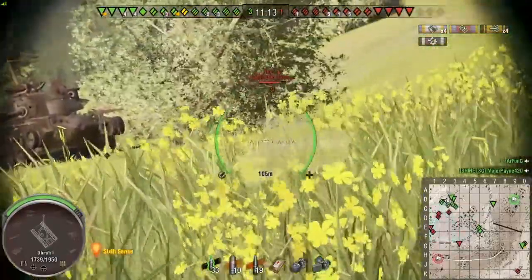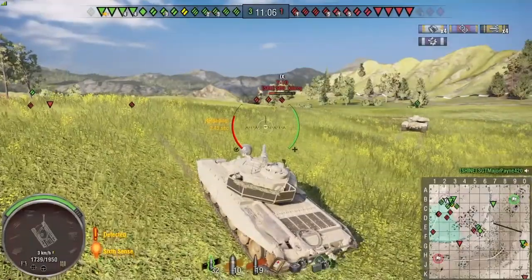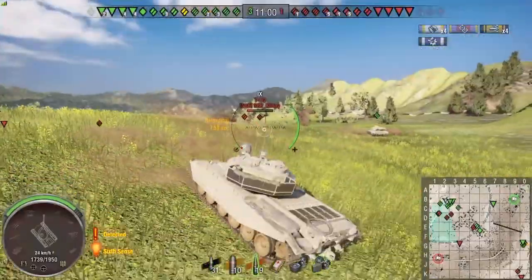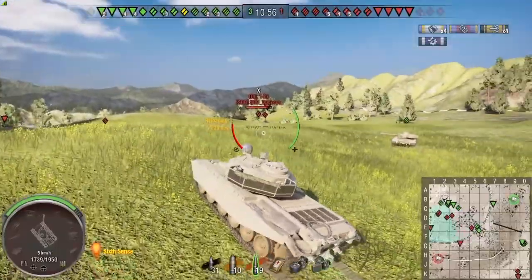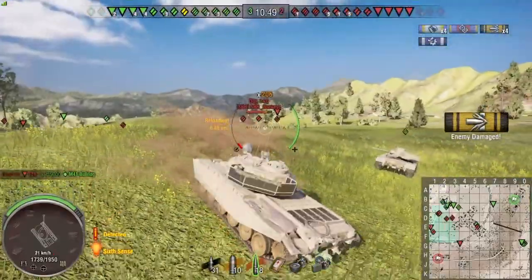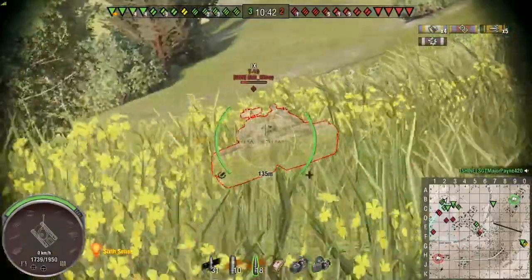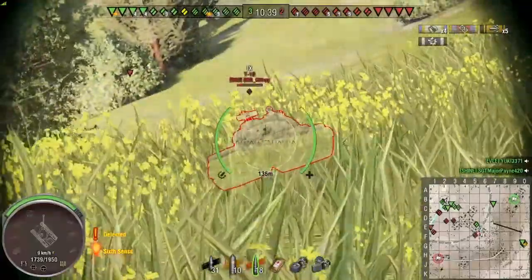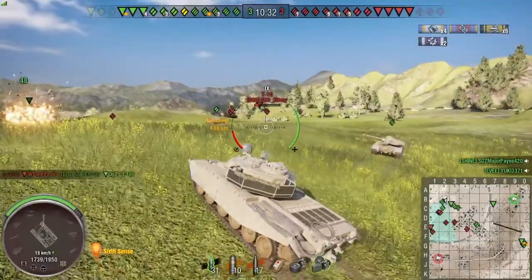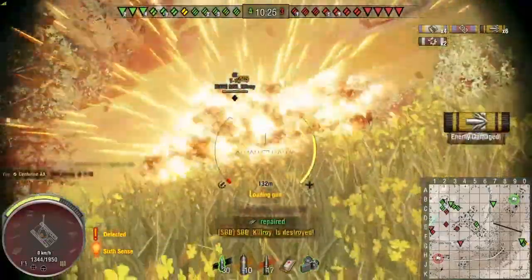My immediate threat is the OBJ 140 — I'm either missing or bouncing off his turret. Unless I load premium I'm unlikely to go through it. We've got a weakened T-10 in front of us; I'm tunnel-visioning him a little, but it's not really about the kill — I want to get one of their guns out of the game. We've switched to HESH because that's going to do damage even if it's only 110 — rather than just bouncing off. We throw it into his lower plate — HESH just allows you to do damage where normally you can't.